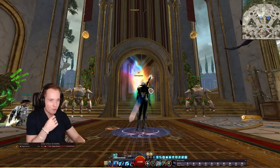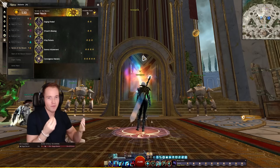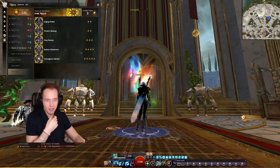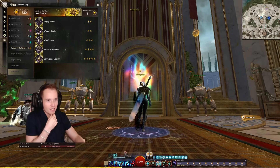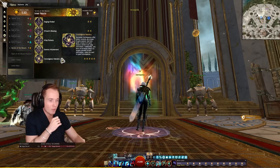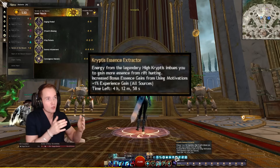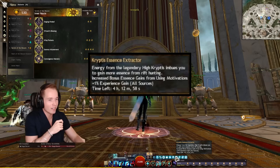The status quo for rifts right now is that convergences should be done three times a week — no more. After that it doesn't really make sense. If you're looking at essences it's not really worth it. What it is worth doing for is the weekly chests and also to charge your convergence mastery. With the convergence mastery you get the cryptus essence extractor, which you use to farm regular rifts.